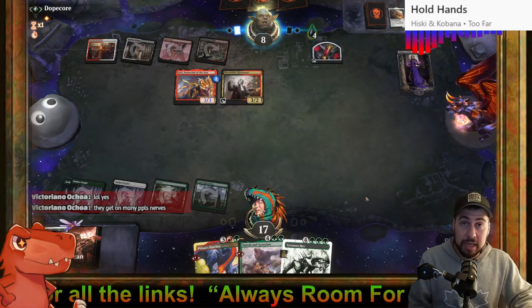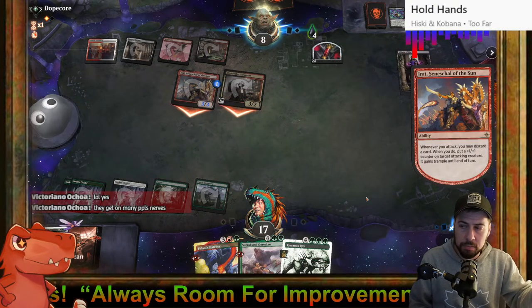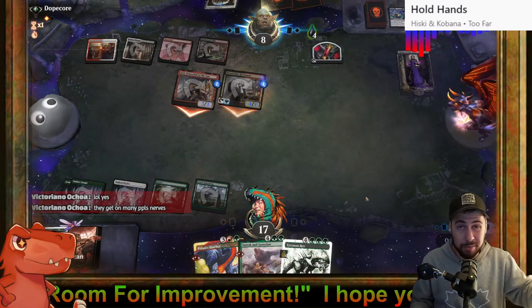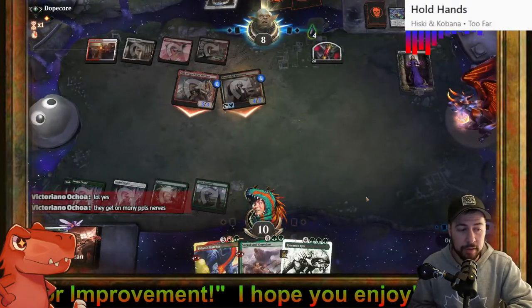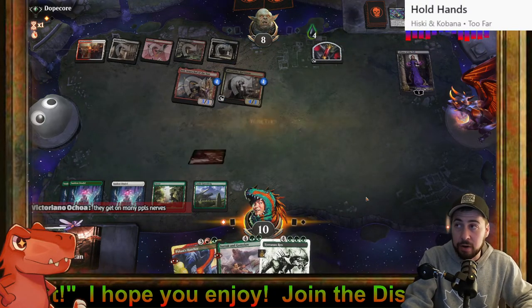At the very least you can see how Ley Line of Sanctity would have stopped that and we would have won — hitting the opponent with the T-Rex again, getting them to eight plus playing another one, and they would have died to the poison counters.